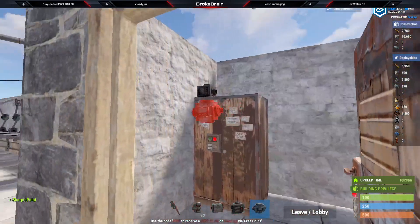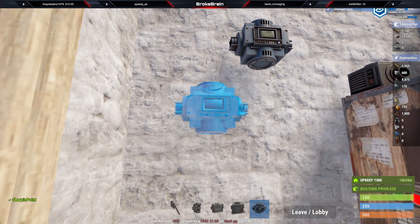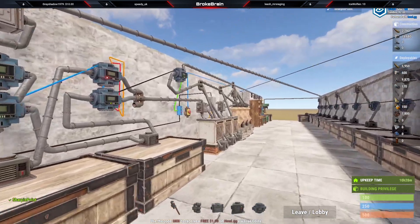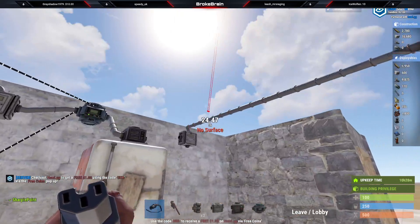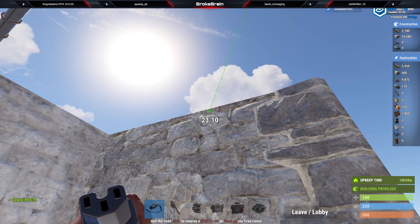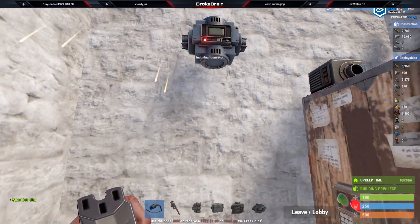We can just put the conveyors here and be fine, just like so. We're going to need to provide a little bit of power, so let's go ahead and find our end — which is right there. We're going to go from the pass-through, and then to our power input.